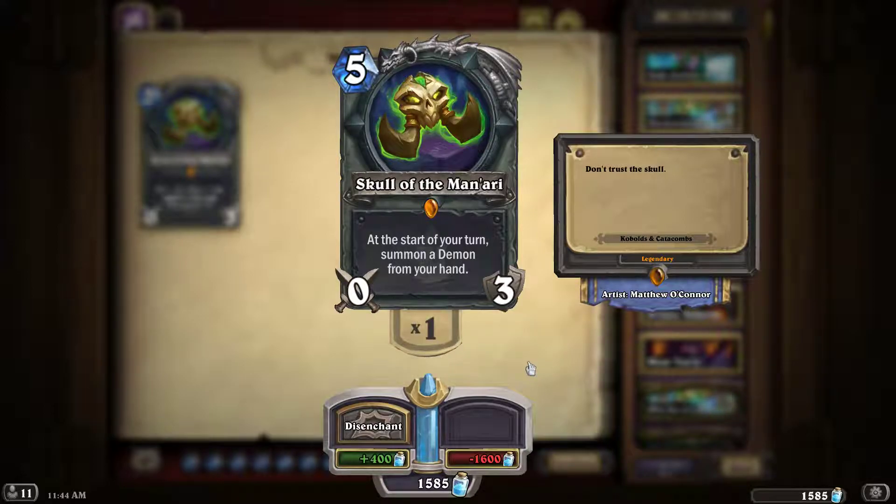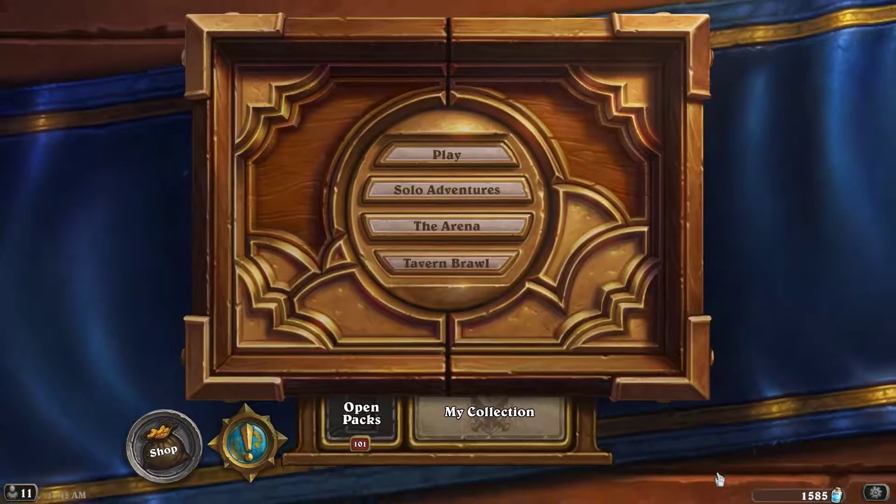Okay everyone, finally the expansion is live! I'm really looking forward to updating my decks. I've been theory crafting since the cards have been revealed, but since Monday I've been fine tuning. The free legendary weapon I got is a skull. I don't know if it's going to see play — this card would be so much better if at the end of your turn it summoned a demon, so you'd get at least one bit of value. I don't know if there'll be a lot of weapon removal, but if it doesn't get removed it can be a very snowballing type effect.